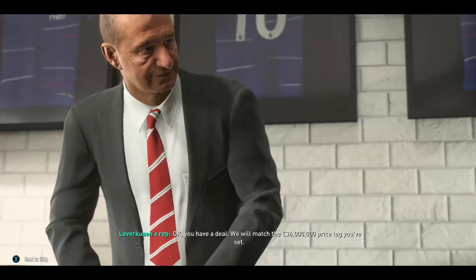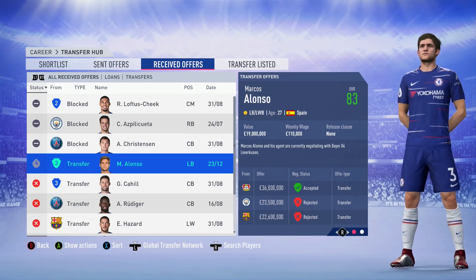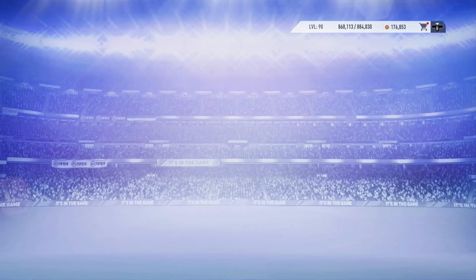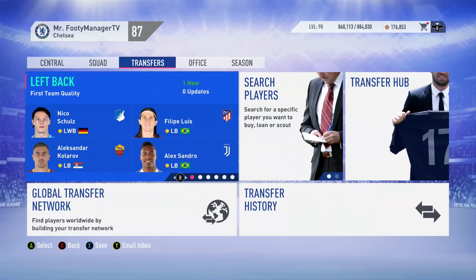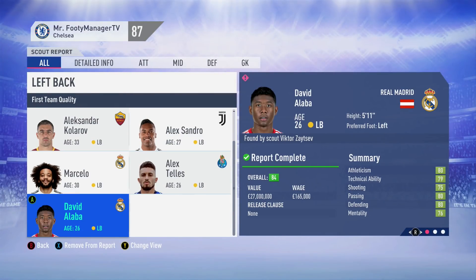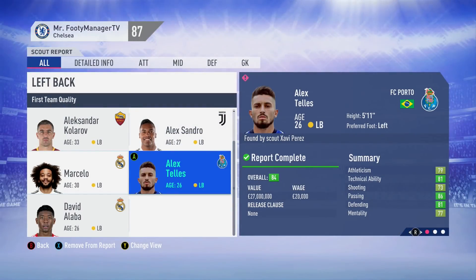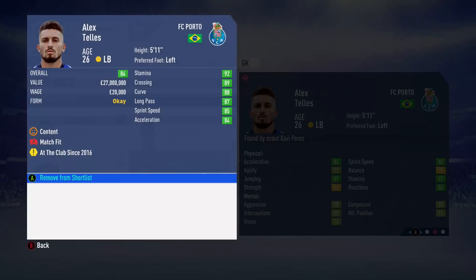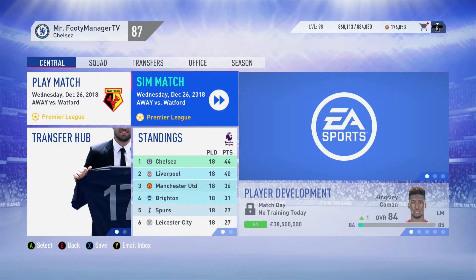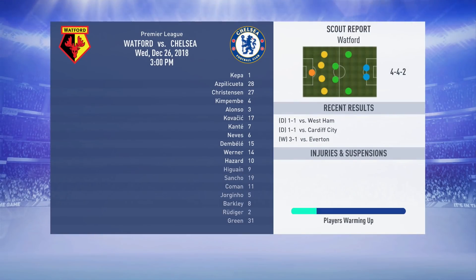We got 36 million for Alonso - a couple of earlier offers were rejected but a bit more was the difference maker. We changed the scout instructions to search for left backs. We've got a few names: Alex Telles who I think is really good, and Marcelo - but he's getting a bit older now at 30 so I wasn't sure whether we'd go for him.